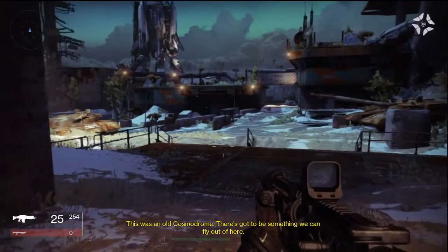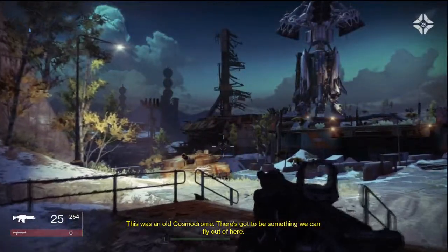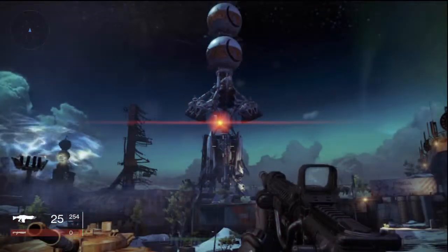The ghost says this was an old cosmodrome — there's got to be something we can fly out of here. Let's take this tank... we can fly away out of here. Oh wait, what do I do? I gotta dodge.